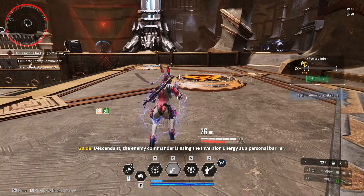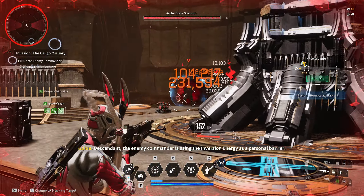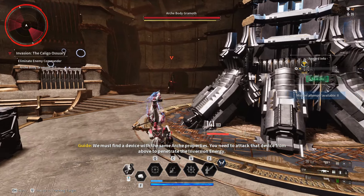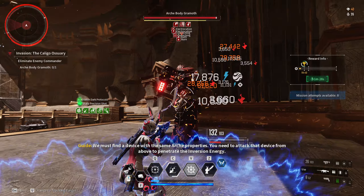The enemy commander is using the inversion energy. We must find a device with the same Arcade properties. You need to attack that device from above to neutralize the emergency.